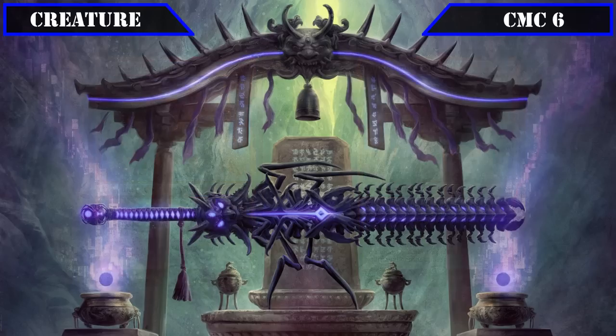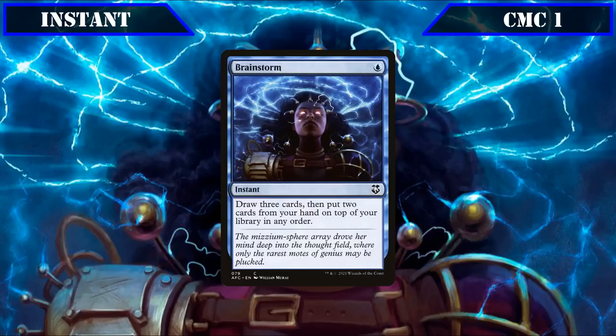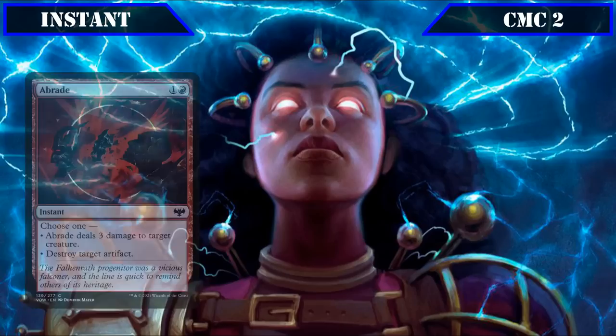That covers all our creatures, so let's move on to our instants. Starting in the CMC 1 slot, we have Brainstorm, which lets us draw 3 then put 2 cards from our hand on top of our deck in any order, making it a cheap source of card selection that really helps the deck's consistency, especially in the early game. In the CMC 2 slot we have our removal suite: Abrade, Rakdos Charm, and Terminate. Abrade lets us choose to deal 3 damage to target creature or destroy target artifact, providing a flexible removal option.